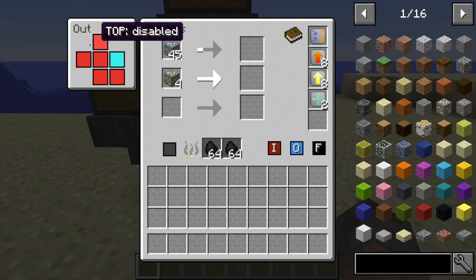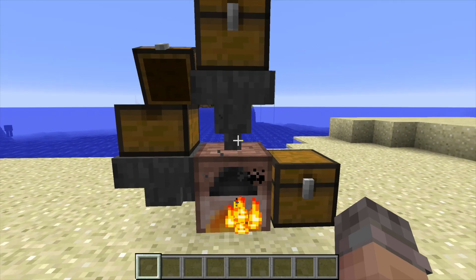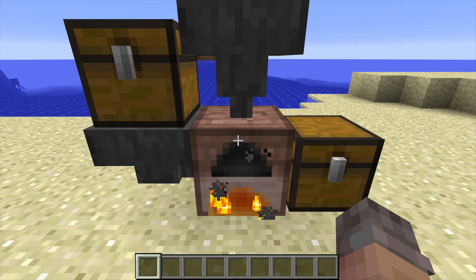This gives you full customization of top, bottom, front, and back directions as well. As you can see, it will move on to the next ore once the first stack is completed, and it can do that because of this IO upgrade. This is just a very powerful and handy furnace for all your smelting needs.